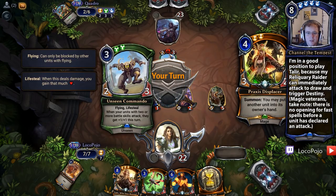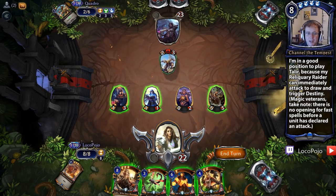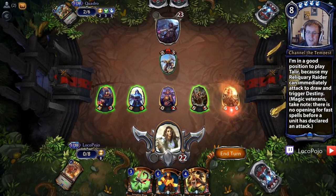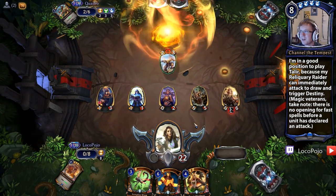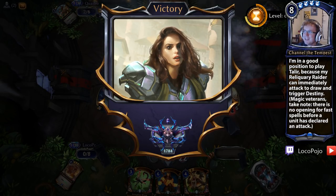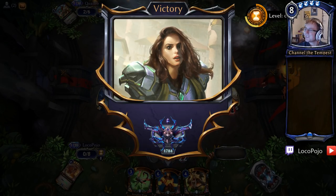Praxis Displacer could bounce the Unseen Commando back to hand, but we want to do the full combo — we're going to play Talir Who Sees Beyond. Our time units now have Destiny, so when we draw them they trigger cool effects. But that's too much for my opponent. He's not even going to wait to see if Reliquary Raider draws a time unit. He is out of cards, out of gas, and out of the game. Good stuff.